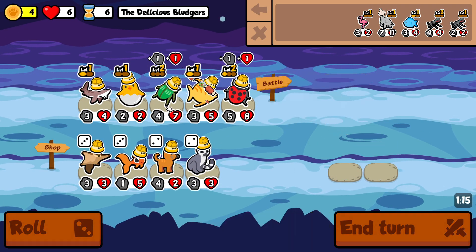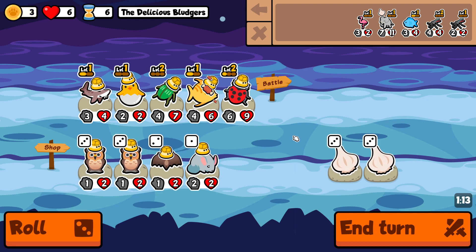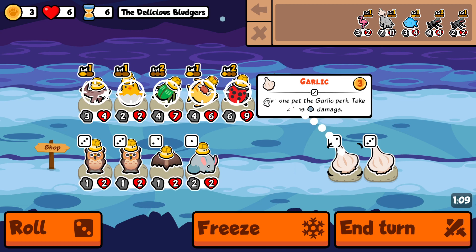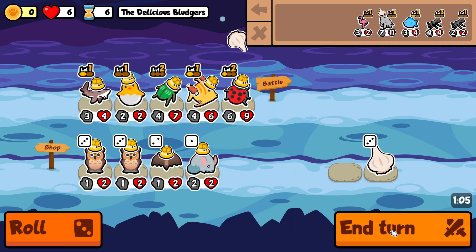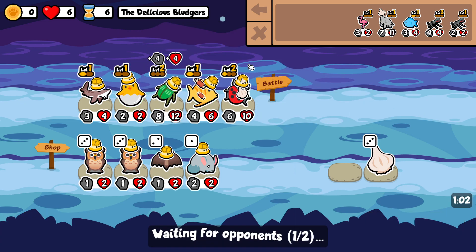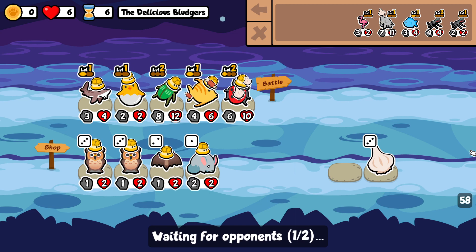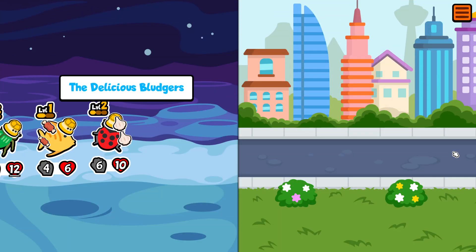We can take a garlic here — I'll do that, because most likely we're going to win this round because of the garlic, resulting in a six to one position, which is going to be very difficult for my opponent to stabilize from.